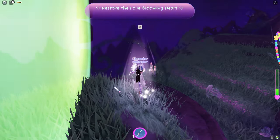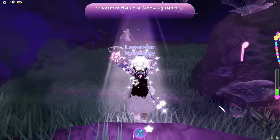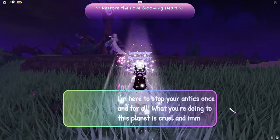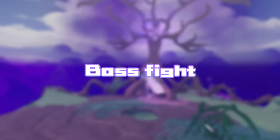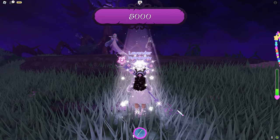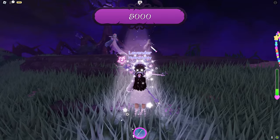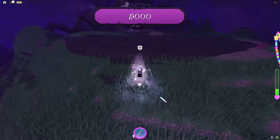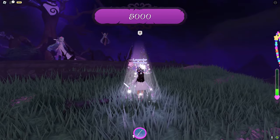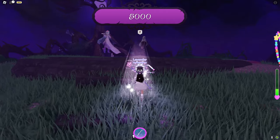You'll be teleported to another world and now we have to restore the love blooming heart. Walk forward until a dialogue starts. We're going to have to do another boss fight just like in the previous Celestia quest - the boss will be right there and the way to defeat her is by getting out your flute and clicking on her. You do have to be on this rock right there. Just like the Celestia quest, don't be afraid of dying because you can respawn as many times as you want and her health will save when you die.